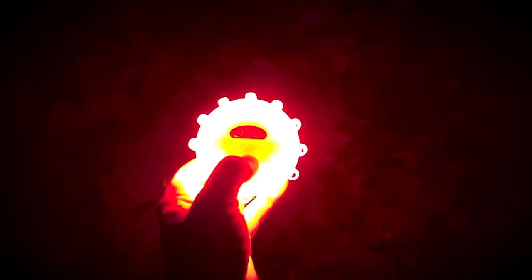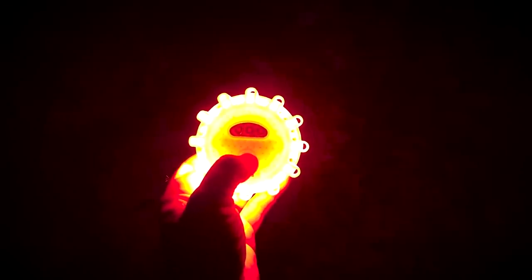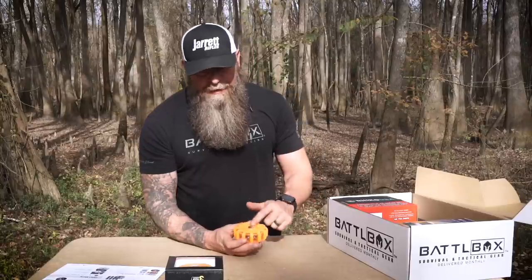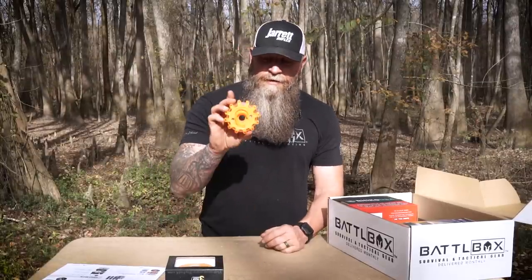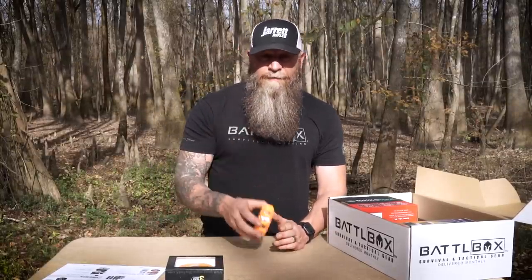Push it again for solid red on, a little dimmer red, and then your three lights on the front come on. Push it again and it turns off. It's got the magnet on the back so you can stick it to any metal surface. Great to have in your vehicle, folks.